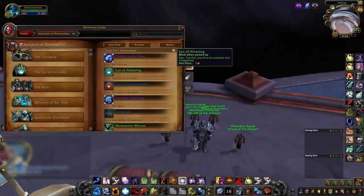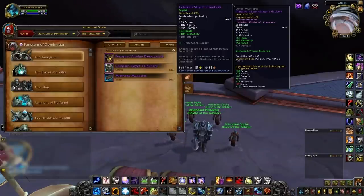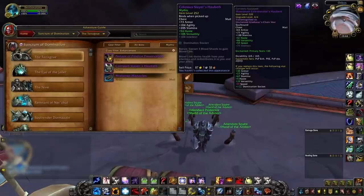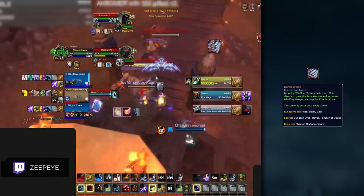Whilst PvE gear is negligible in general, the chest from the first boss of the new raid can be a nice way to gain an early upgrade. It has Haste plus versatility which a PvP chest doesn't have, as well as a Domination slot which could be slightly beneficial. Most people can pug the first boss in Heroic or even Mythic, making it a nice upgrade if you are able to get your hands on it.